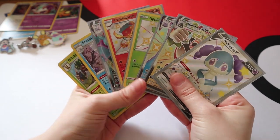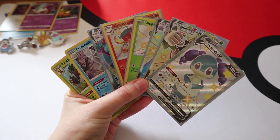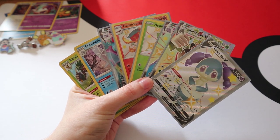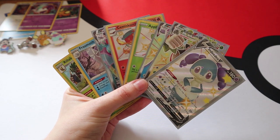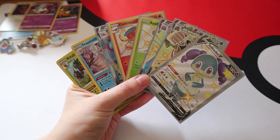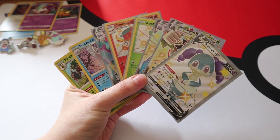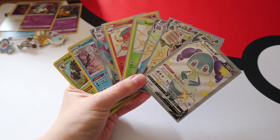So of all 12 packs open, we got two hollows, a VMAX, two baby shinies, and three big shinies. I think that was a good 12 packs personally - and also there are the promos and the pins as well, definitely good value for money. Let me know in the comments if you're picking up any of the Mad Party collection boxes and what your favorite card is from the set. If you liked this video press the like button, share with your friends, and if you haven't already press the subscribe button for more Pokemon videos - I'll see you guys next time!